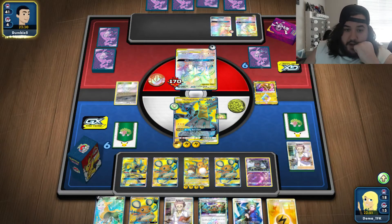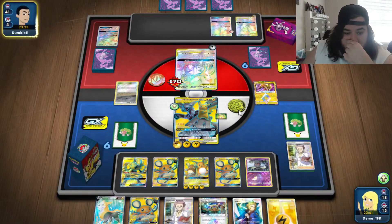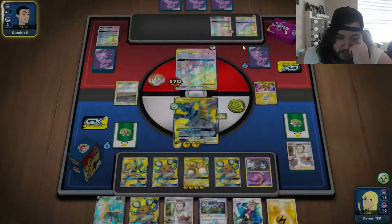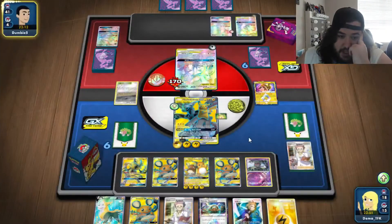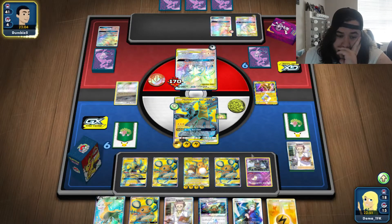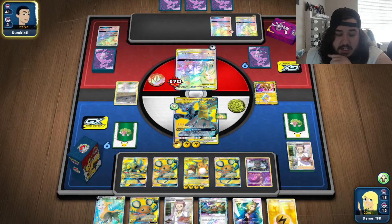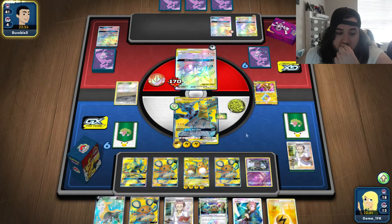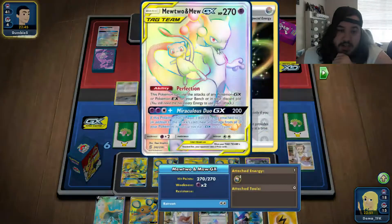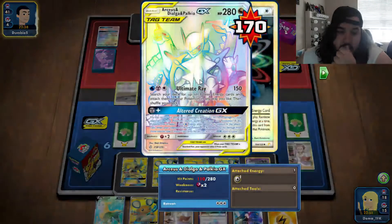On his turn he's got Marnie — that's the only way he can manipulate my hand. There's an ore energy, and Solgaleo. We can potentially win next turn — double Electro Power, snipe this guy. He didn't play Mew, so that's good. Lightning to the active, Thunder Mountain, lightning to Marsh Shadow. Volkner for one of the Electro Powers, then Indeedee. I need an Energy Switch as well. We knock out the Dialga and do heavy damage to the Mewtwo — that puts so much pressure on turn two.